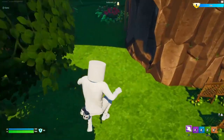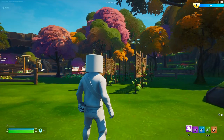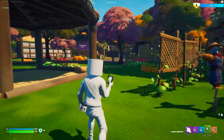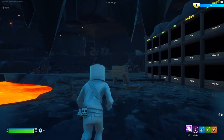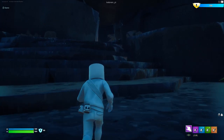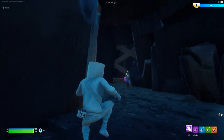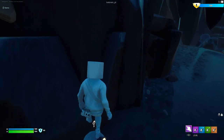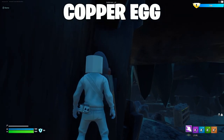Darn you, Kibram — freaking making this difficult. Alright, that was the dinosaur one. We're going to go to the cave, and then you're going to head up into the area where you gave that guy the mushroom. You're going to hop up onto this guy and then hop over to this ledge — and this is the copper egg.